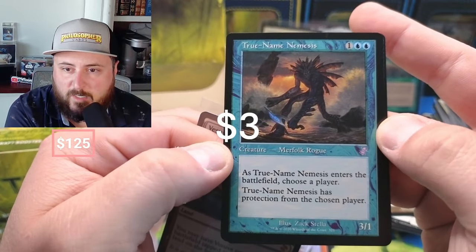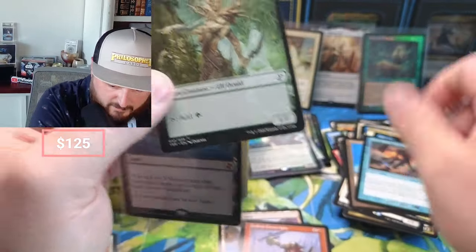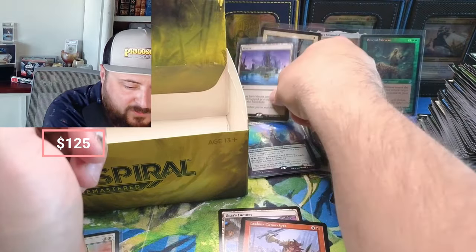True Name Nemesis — protection from a player. Pretty awesome. I would say the Vesuva is a hit.